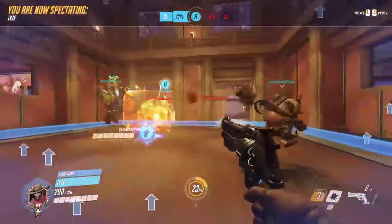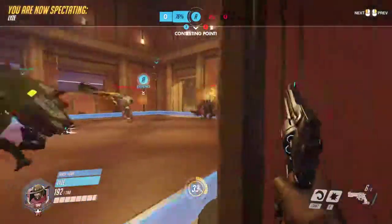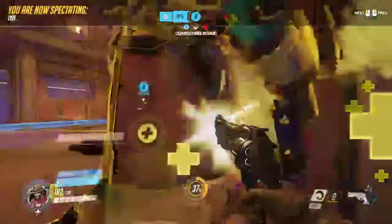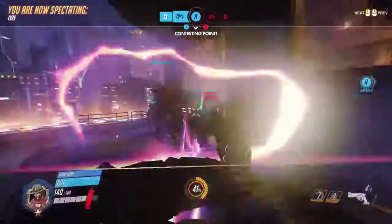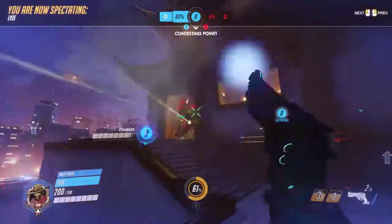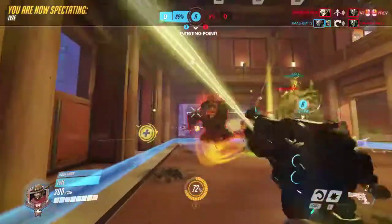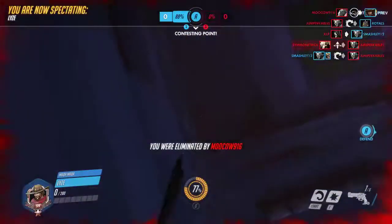Do you like the team comp for the enemy right now? Is it working, or is it just their play messing up, or do they actually need to change something? I would honestly say the Zarya pick would have been better.